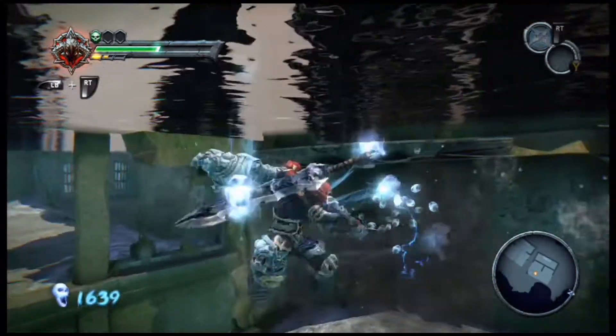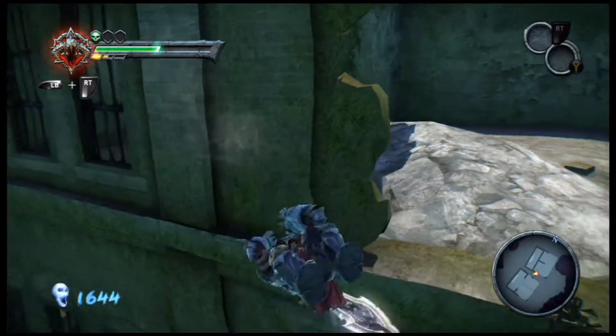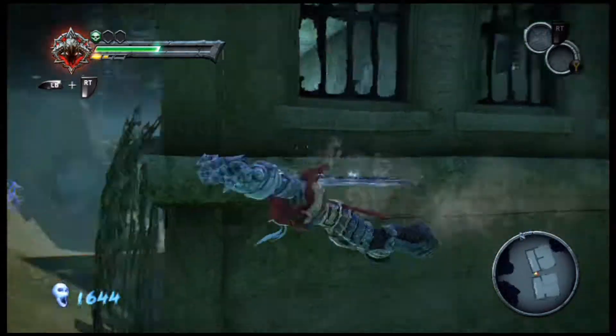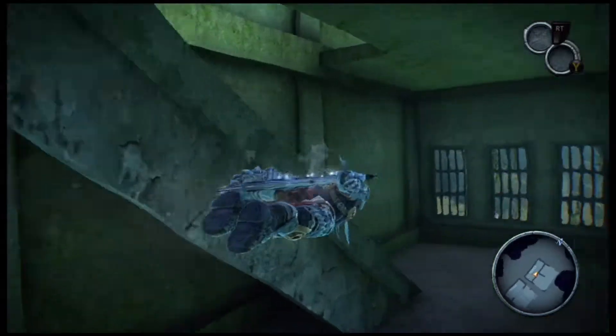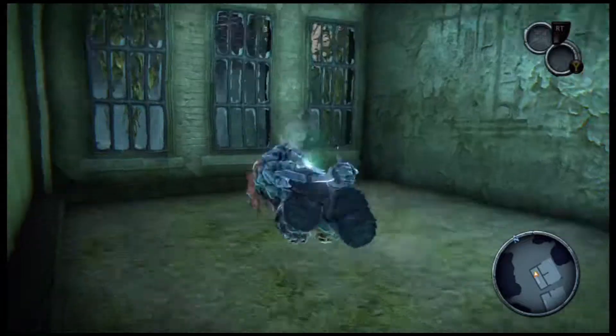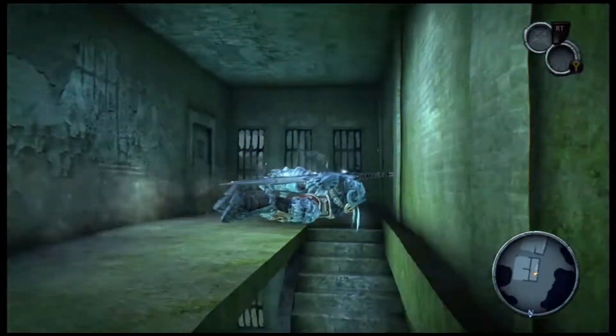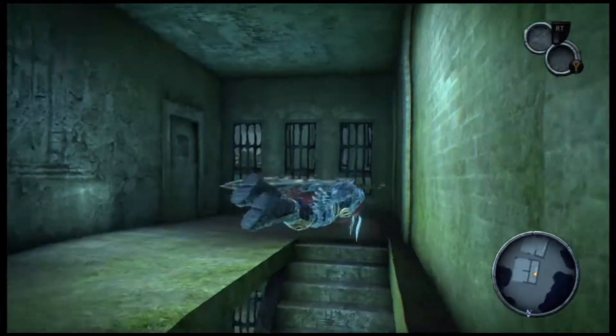It's good that War can breathe underwater indefinitely - I don't know why I'm giving it extra words just to express it. He can just breathe underwater straight up. It's good and it makes sense because he's a horseman. If he could die by drowning, that would kind of break it for me - I'd be like, really?